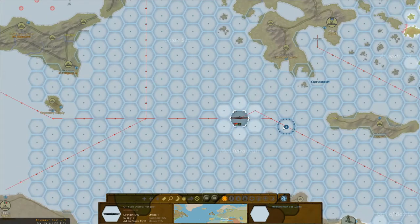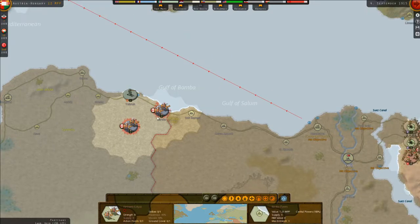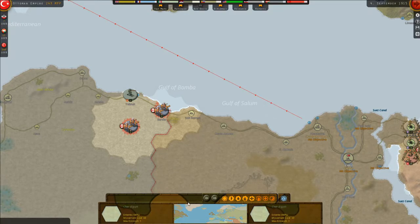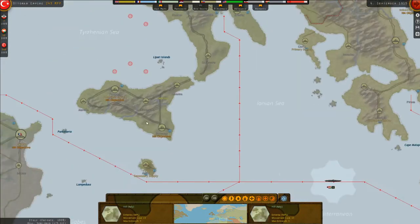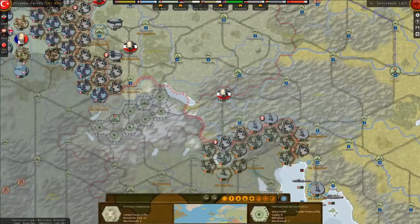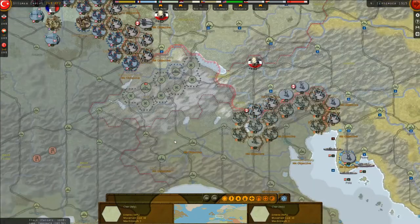Our navies have been pretty battered, so our only real naval threat remains the U-boats, which we've got operating around. Our only real naval threat going forward is going to be the U-boats. We're also considering Switzerland - it might be nice to try and get them to join the war on our side, maybe after we knock out Russia, which would open a nice big front with the Allies.